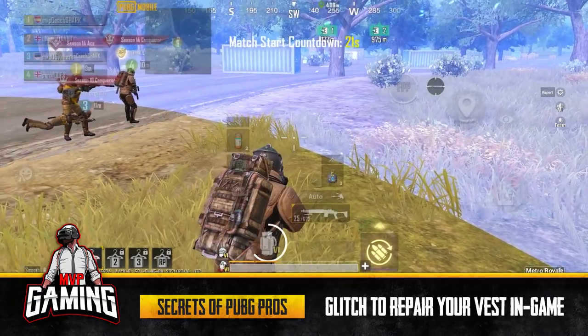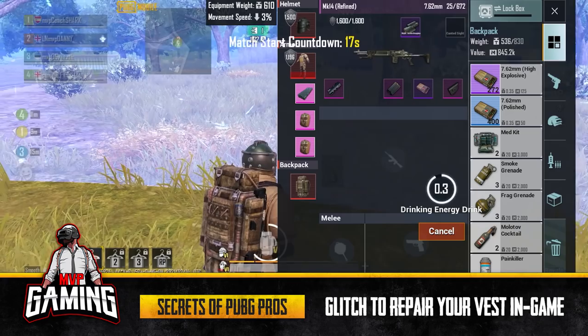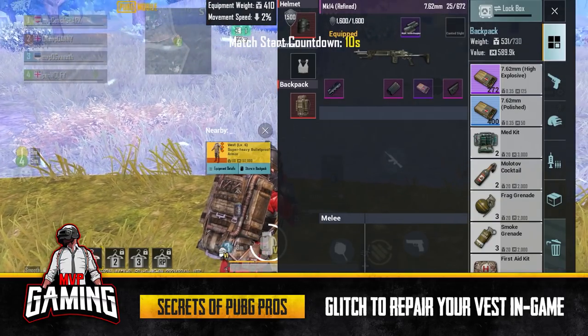Alright guys, here we are in the starting area and I'm going to be teaching you how to repair a vest inside the game. So what you're going to do is drop the vest — well, you're not going to do it because we don't encourage you to use glitches — but this is what Tencent needs to do to fix it.